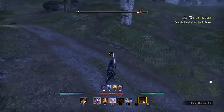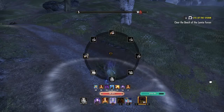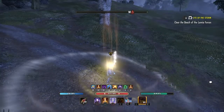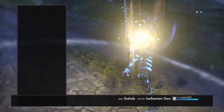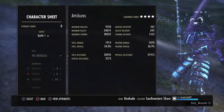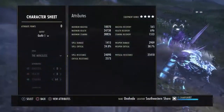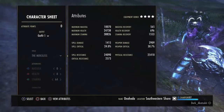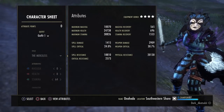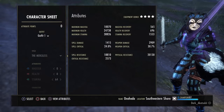Let me close out real quick. So 3,400 on the front bar, 3k in the front bar. If you had Nirnhoned you're gonna get more damage, but I like the ultimate gen — it's up to you.